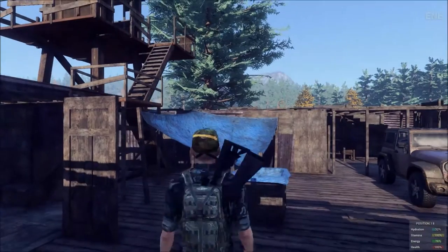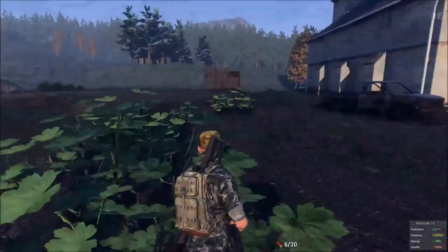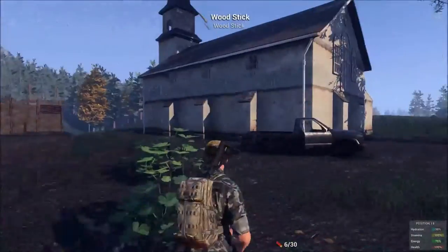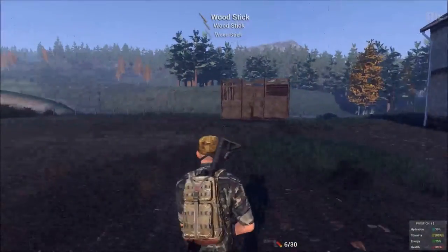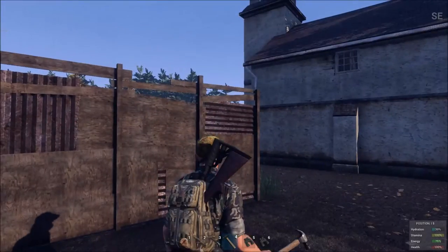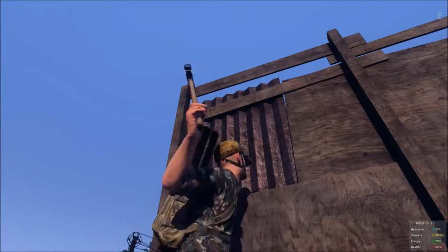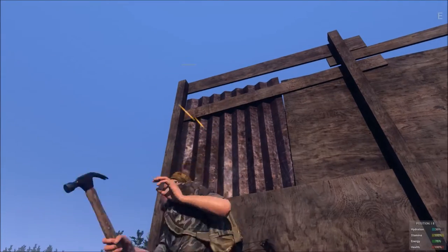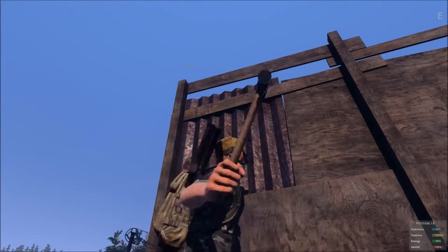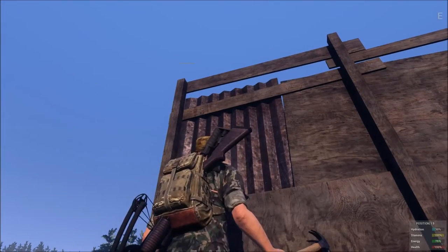Now, I know if you've been playing for any time, you know that you just whack on these walls and get the health bar up. But I wanted to show you something here. When you have these walls, if you haven't figured it out, when you're looking at that health bar, it's on the left corner of each section of wall. See right there? It displayed it right there. So you can hit it — you've got to hit it to the right of that health bar.